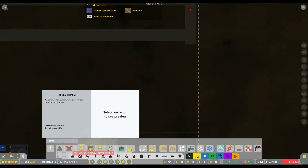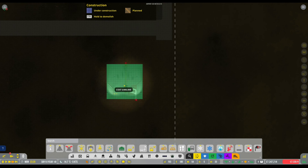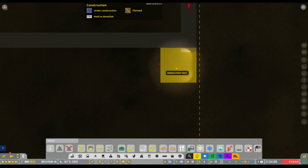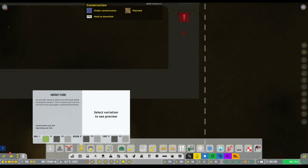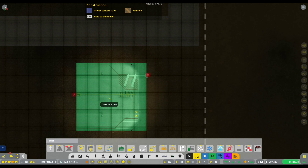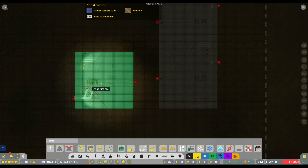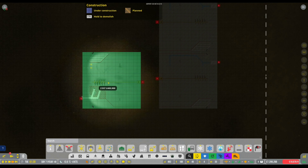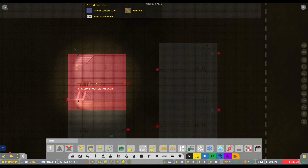We need to get the parking sorted, then we'll worry about terminals afterwards. These parking stands are bigger - a lot bigger. I'm going to give it a gap because I don't trust it, so one there, one there. Then I'll rotate these around and do the same on this side, leaving a gap of nine. One, two, three, four, five, six, seven, eight, nine - that looks a bit better in terms of how big this should be.